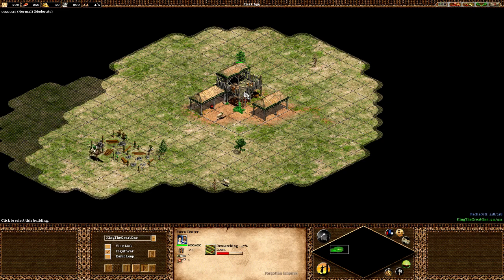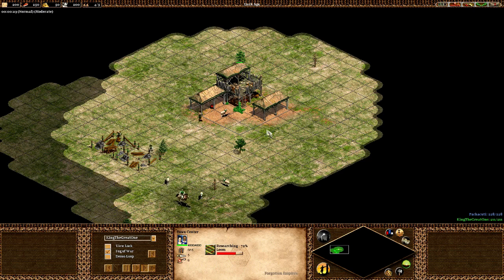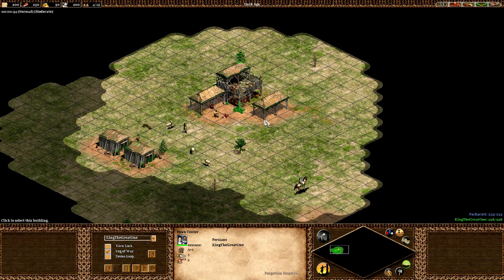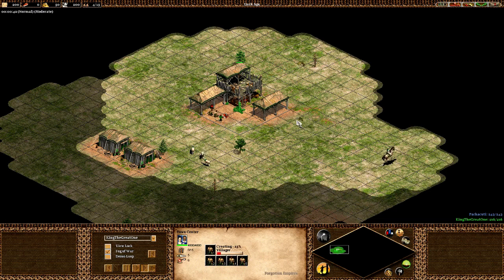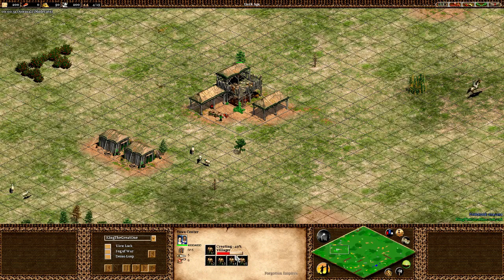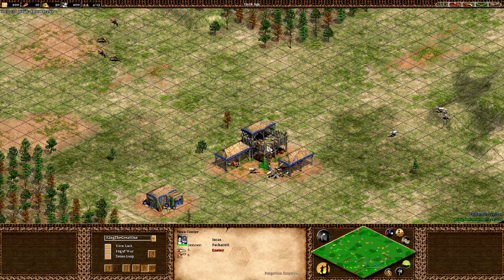So what's a Persian Town Center rush, and why is it Persian? Why can only the Persians do it? Well, if you look at the health points of the Town Center of a Persian, it is 4800 — that's double any other civilization on the map. So you can only do it with Persians, it is that simple.